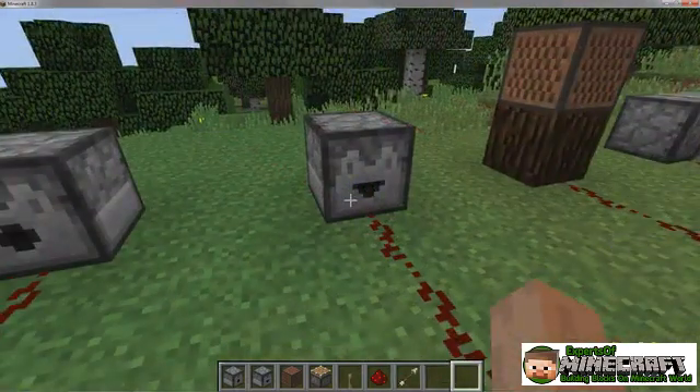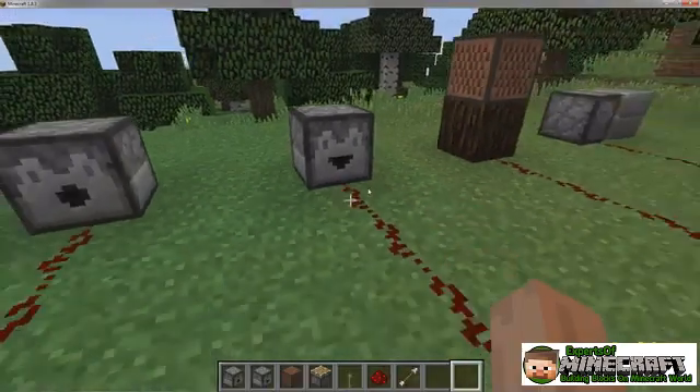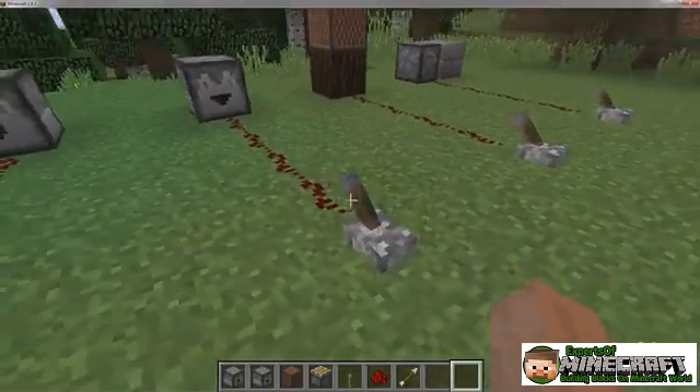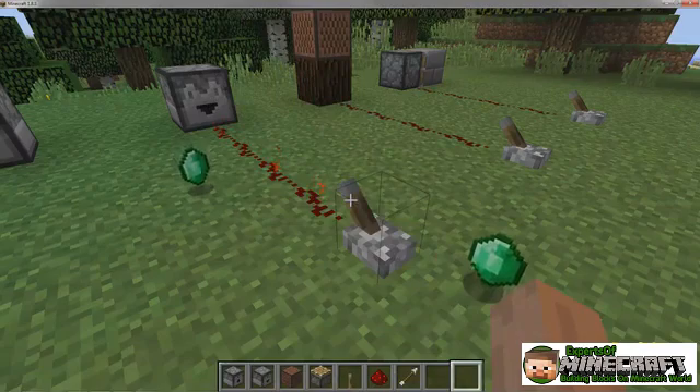The dropper block is a lot like the dispenser, but it doesn't try to use the items. It just spits an item out every time it's powered. If a dropper is facing and directly adjacent to another container, it places the item in that container when powered.